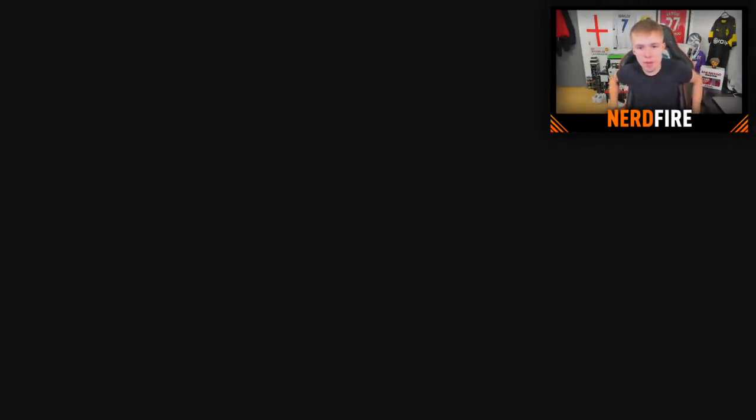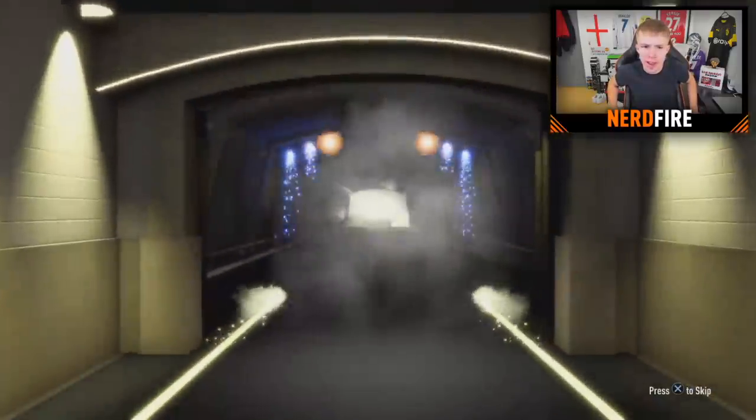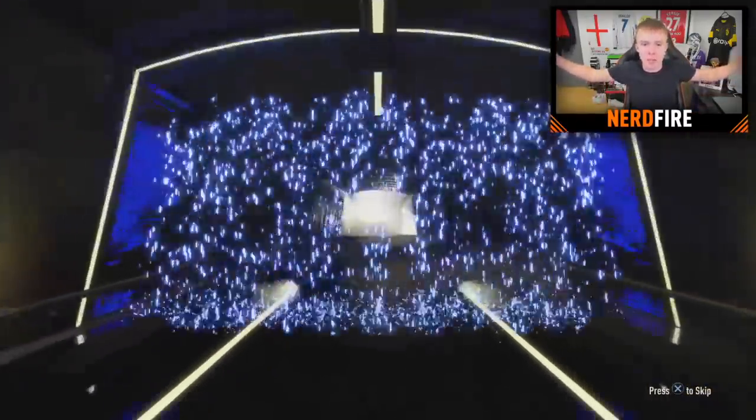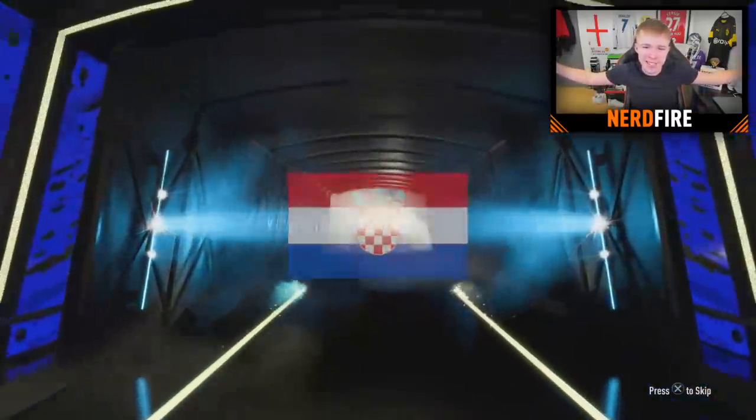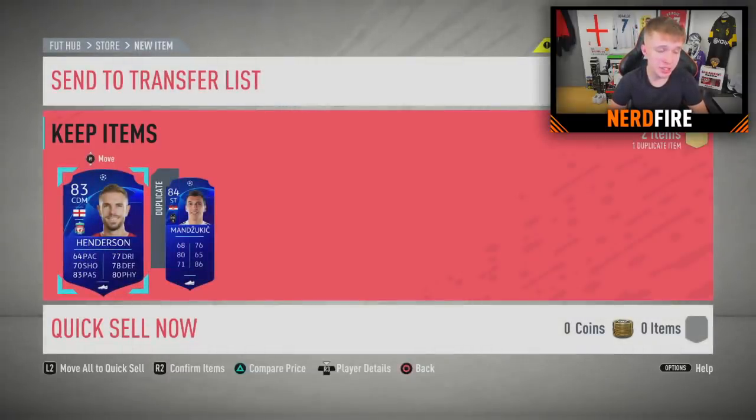The penultimate pack — do we get a walkout here from EA? We do get a walkout, 84 or above... it's going to be Mandzukic again. I just knew it — I had the feeling it was going to be Mandzukic. But let's see who's with him — hopefully a left winger. Come on EA, please. Jordan Henderson — not a left winger, but he does link up with Matip, so that's not too bad.